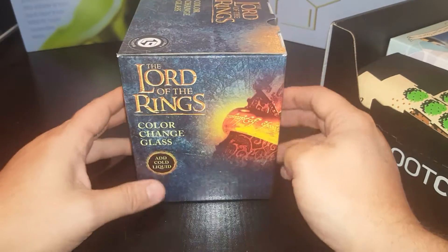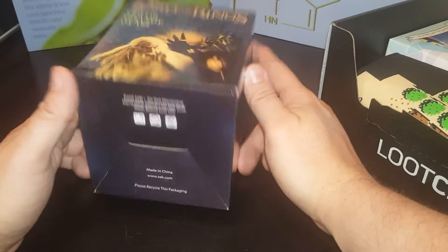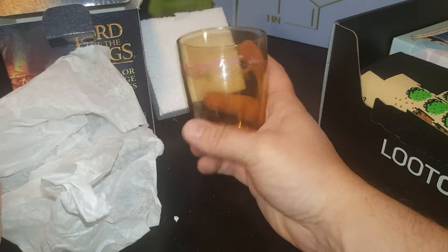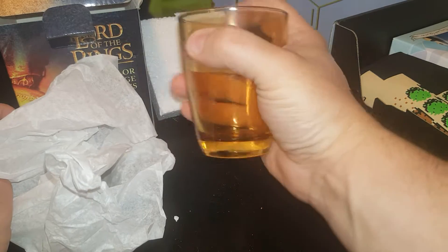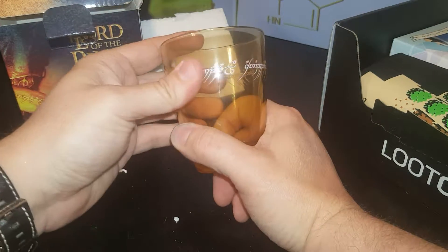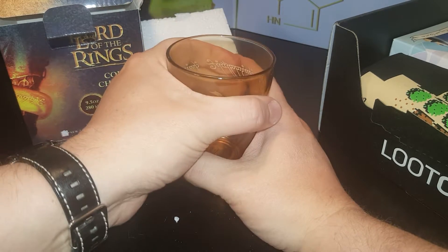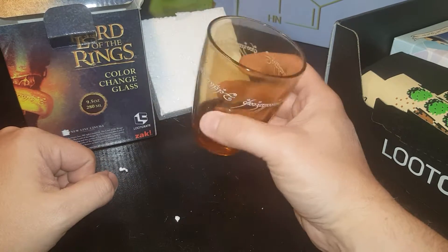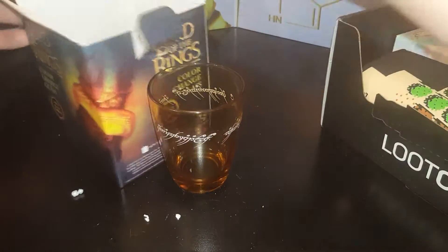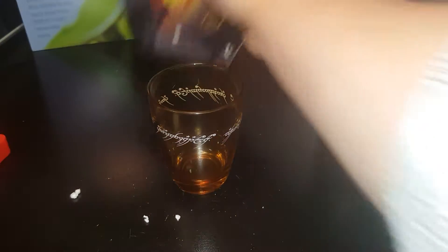Color-change glass — what does that mean? It looks like things are pretty big today. It's a smaller size. The thing around the ring changes color, so it's a nice little low ball glass. It's kind of cool. I like it — something a little different. I will be keeping it for sure.